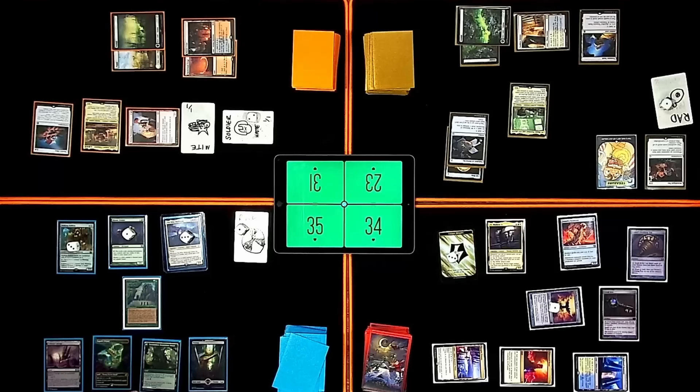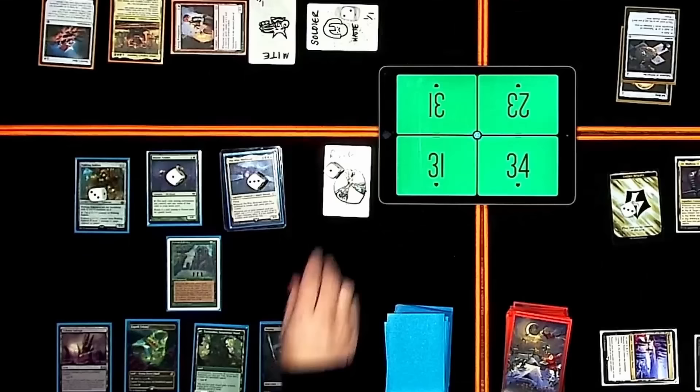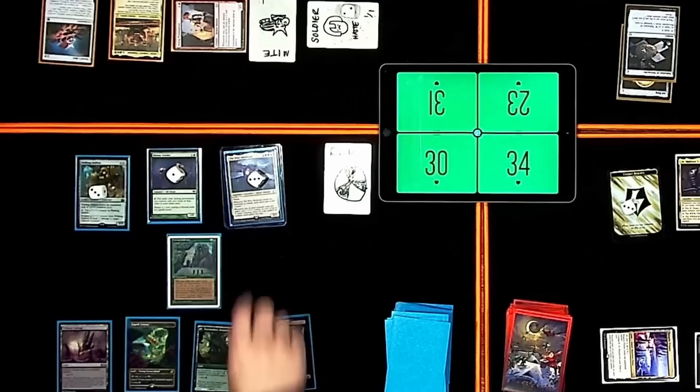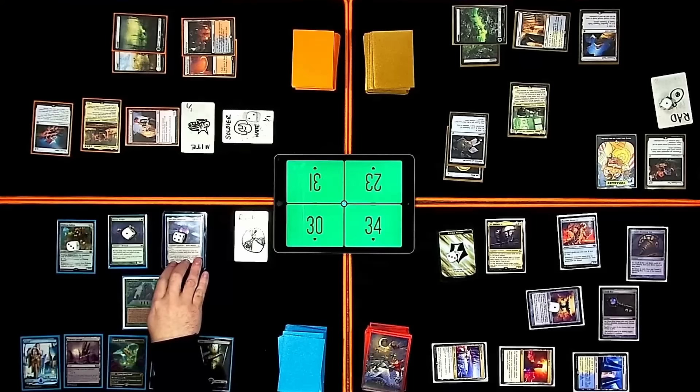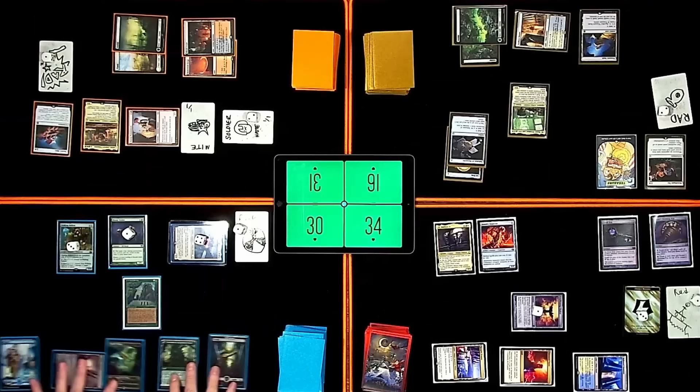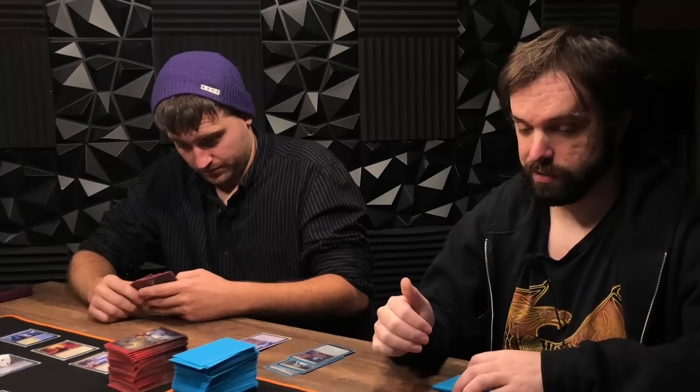Draw for turn. I'm going to trigger the Sylvan Library — pay four life and put this card back on top. My rad counter will trigger and I will reveal Arcane Signet. Lose a life, mill it. Put a counter on the Wise Mothman. Land for turn is a basic island. Swing at other people. I'm going to go to combat and attack for seven. Trigger — everyone gets a rad counter. I'm going to tap a black and cast Soul Guide Lantern. I'm going to cast a second spell — battlefield exile target card from a graveyard.